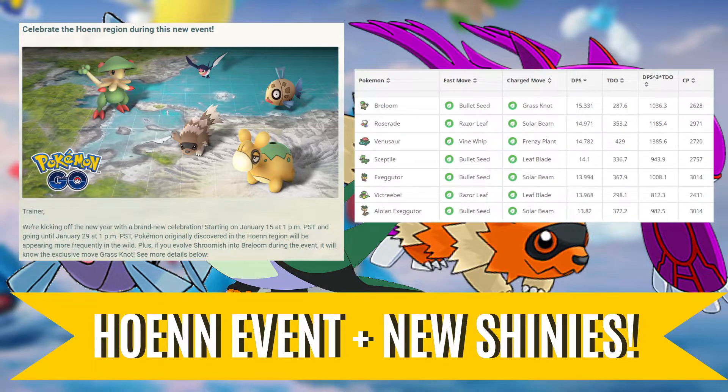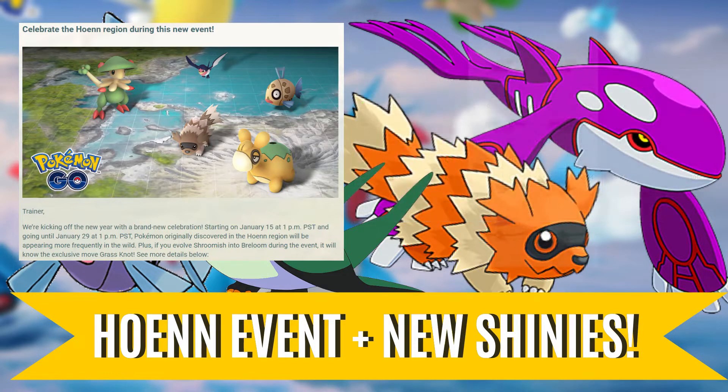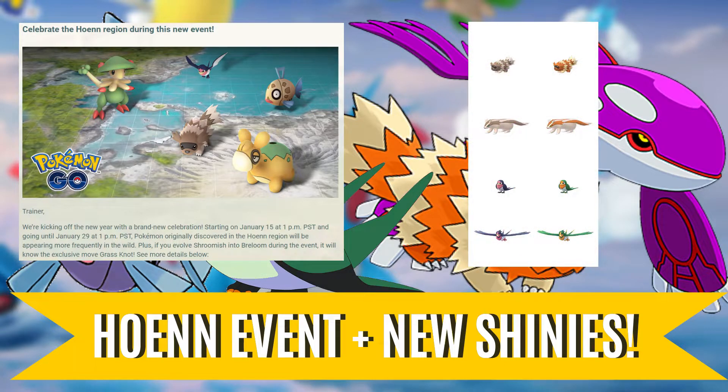You'll definitely want to evolve some Grass Knot Breloom during this event, but just know that they are not ideal for the Boulder Cup tournament. Next up, we have a chance of encountering Shiny Zigzagoon and Shiny Taillow. While these Pokemon don't necessarily have usage in the meta, this will be great for you Shiny Hunters out there.